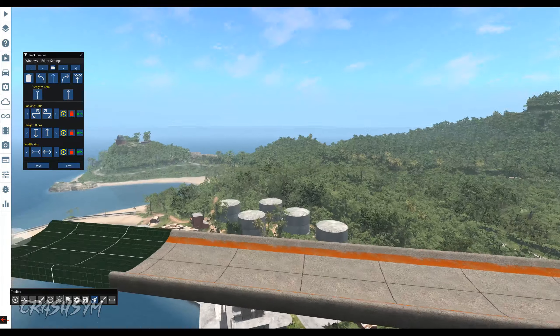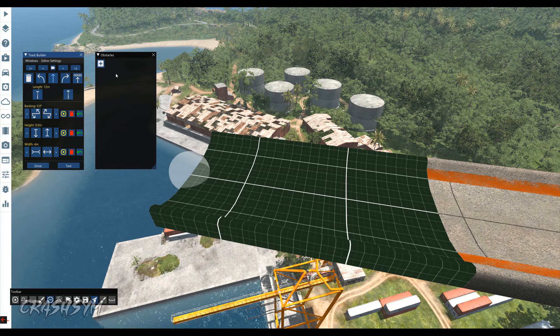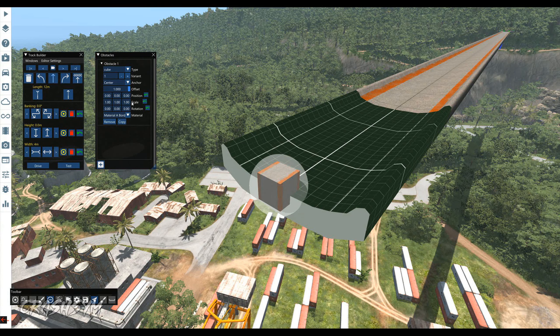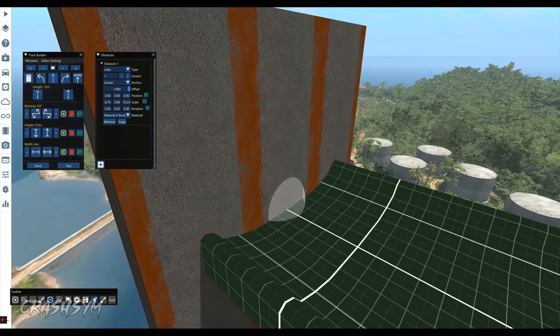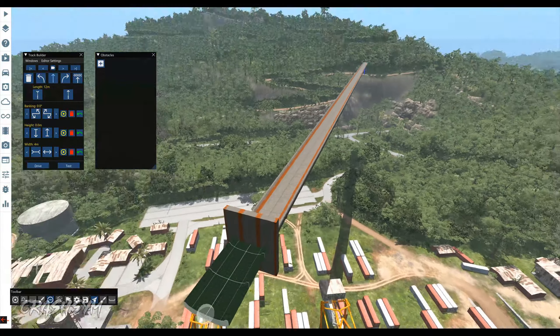Once you've finished lengthening the track, go ahead and on the track builder menu up here click Windows and then click Obstacles. When the obstacle menu pops up, click the plus and it's going to automatically spawn a cube. We can turn the cube into a wall — on the scale readings right here you can click and drag to change the size in various directions. Make it nice and wide and then on the height make it nice and tall. Now we have our finish line slash end-of-the-road crash. It's also important to click the blue arrow again to add another section of track behind the wall — you're going to find out why in just a second.